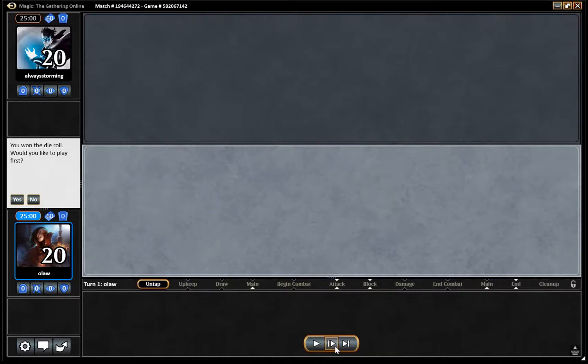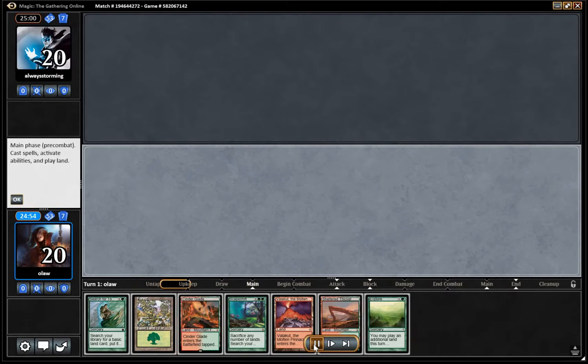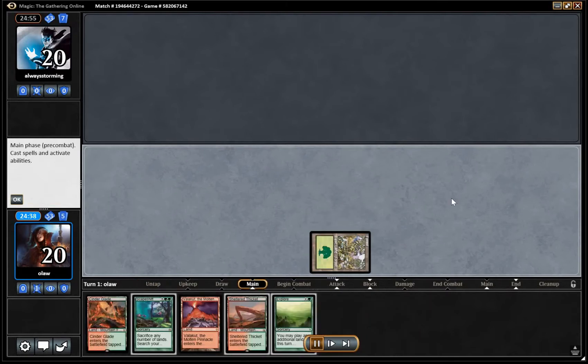Hello, welcome to another Becoming a Modern Man. We are playing Scapeshift and this time we're building up against Jeskai Control. This is our opening hand — it's pretty good. We've got a turn one Search for Tomorrow into turn two Explore. We've got Scapeshift in hand as well for the combo, so we're pretty happy with this.